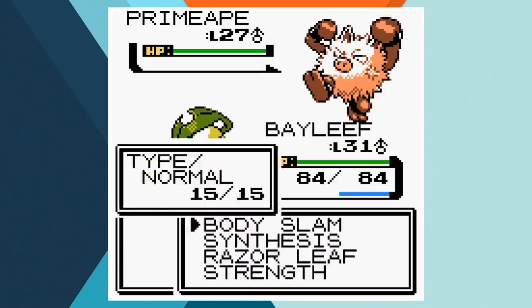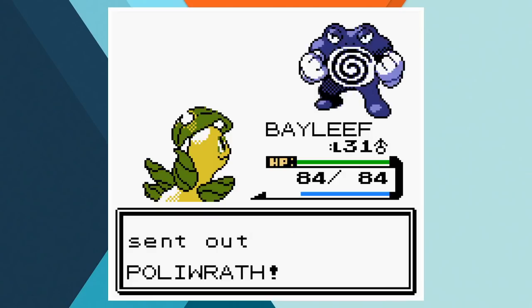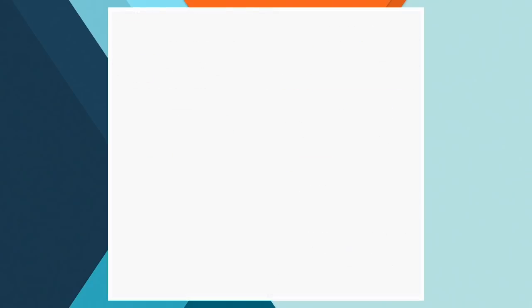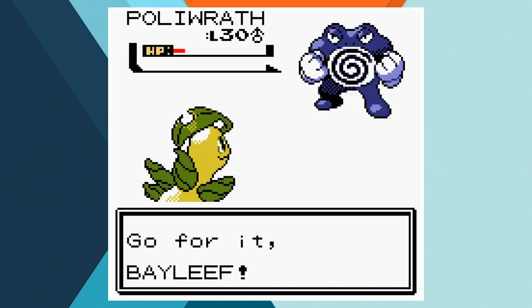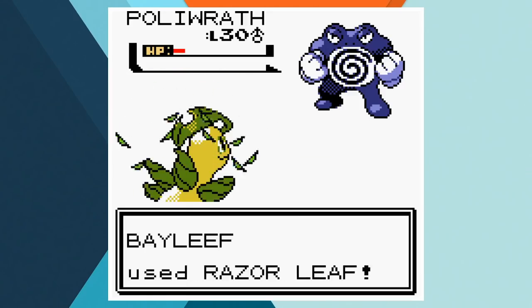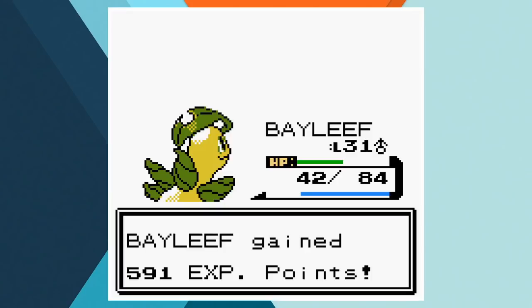Bayleaf and Primeape begin the gym battle and all the fighting type manages to do is get off a single Leer. Bayleaf tears through him with Body Slam and finishes him off with a Razor Leaf. Poliwrath comes in and another Razor Leaf cuts away almost half of his HP before he misses a Hypnosis. Razor Leaf then knocks him into red health and when he can't connect with Dynamic Punch, the battle is as good as done. I wanted to use both team members so I switched into Pikachu, who immediately gets put to sleep. When Bayleaf comes back in, Dynamic Punch connects and confuses him, but he breaks through and hits a final Razor Leaf to knock out the Water/Fighting type and give us the win.